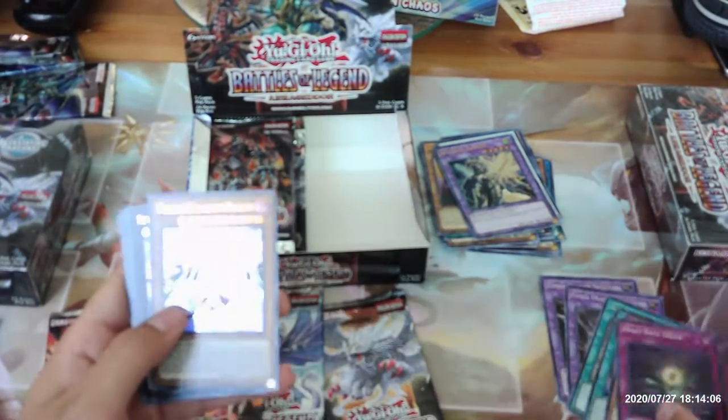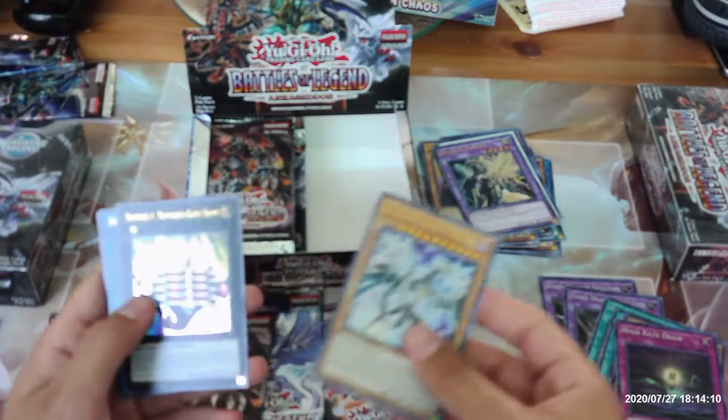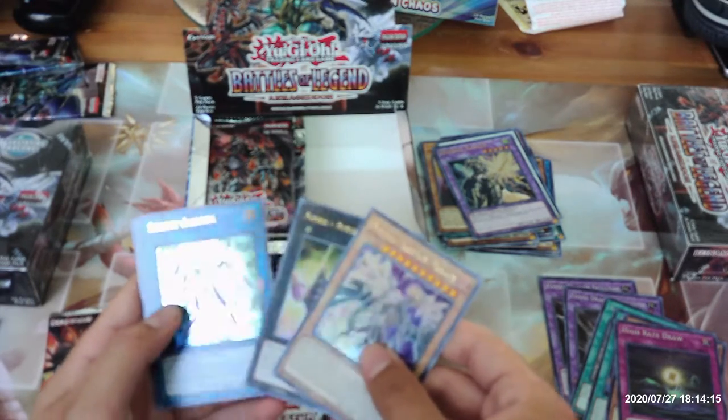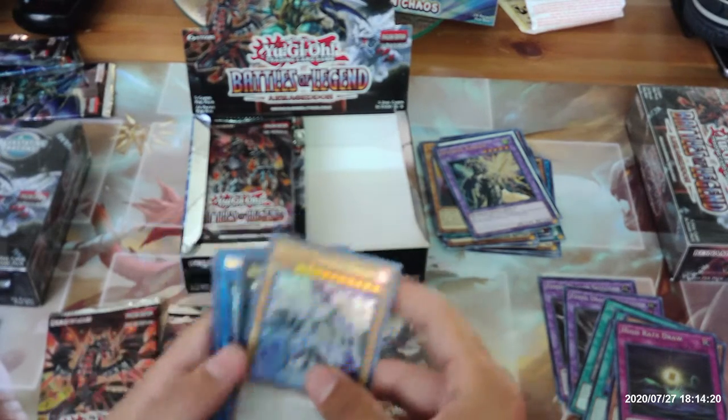High Rate Draw, Malefic Paradigm Dragon, Number One Numeron Gate Ekum, Secure Gardna, and Appliancer Vaculophant.